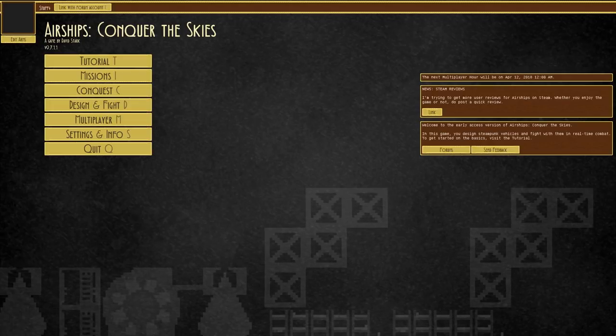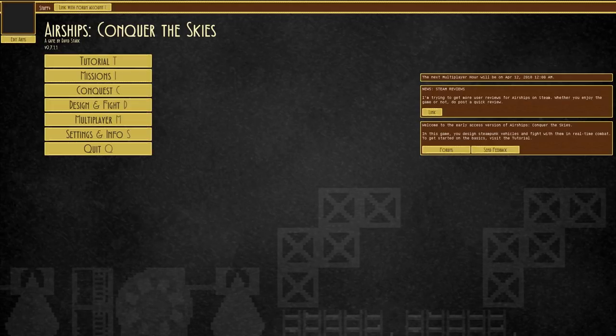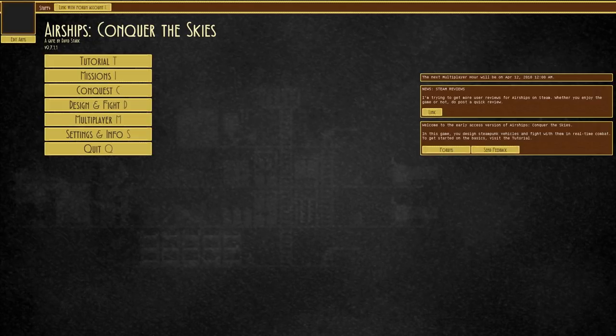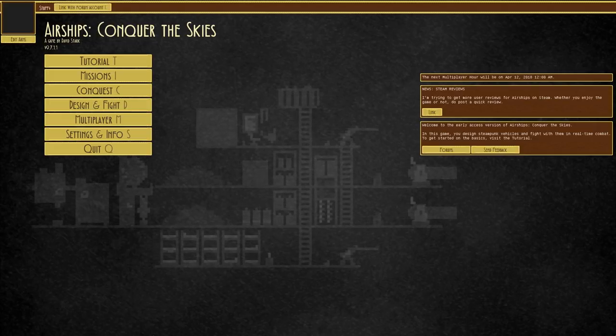Welcome to Airships Conquer the Skies. Today's beverage is Sparkling Fruit Crush - essentially mango and passion fruit mixed together and made fizzy, and it is very tasty.